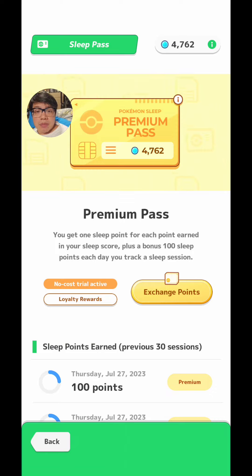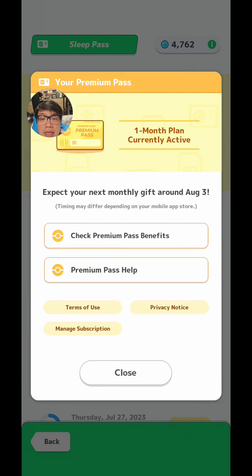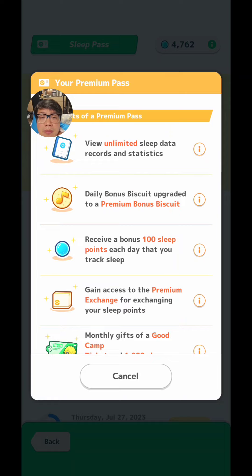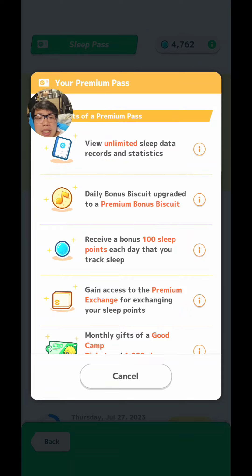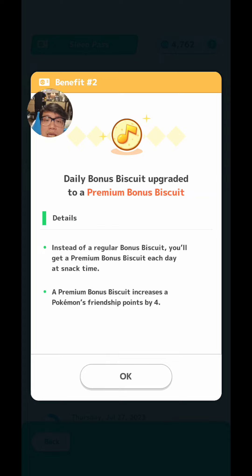First of all, probably the best part of this Premium Pass — especially given that you get a two-week free trial period, and I do recommend getting it just for the free trial at the very least — is the Daily Bonus Biscuit upgrade to the Premium Bonus Biscuit. Your Daily Biscuit will become a Premium Bonus Biscuit, which increases friendship by four points as opposed to the usual three. The great thing about that is you would only need to feed a base evolution Pokémon like a Charmander, who only needs five friendship points to be recruited as a helper. So you would only need to feed one of these biscuits plus one Pokey Biscuit, which is worth only one point.